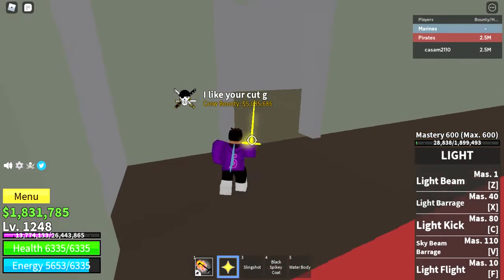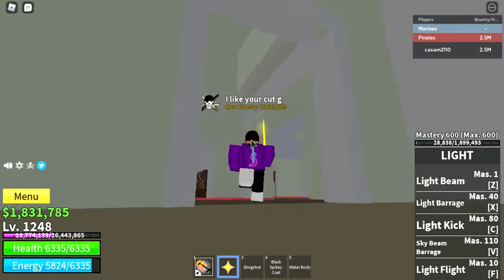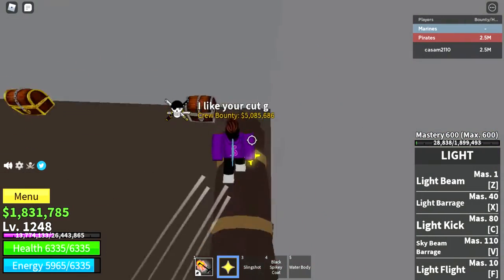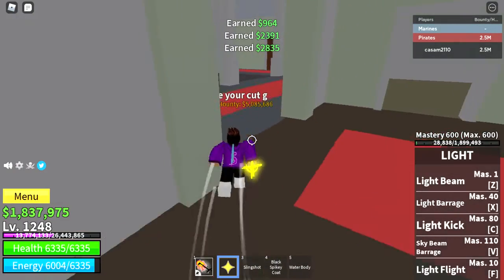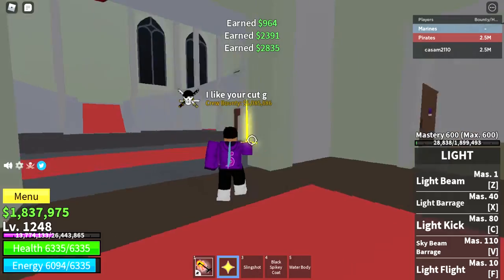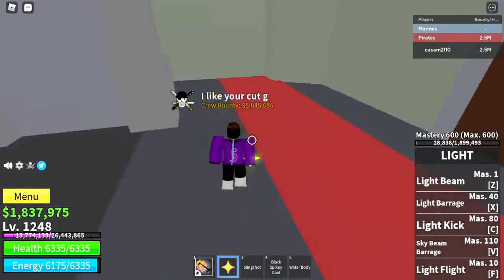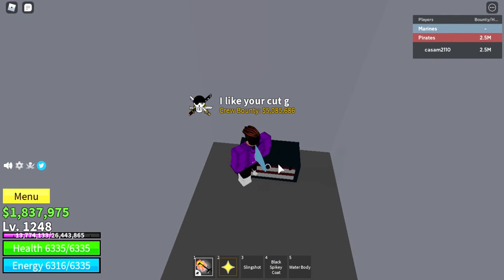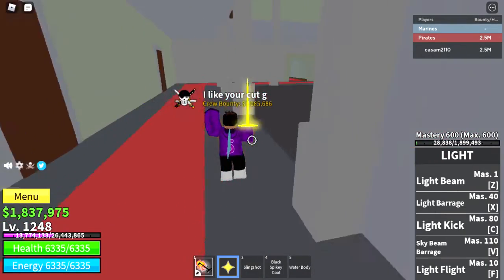There's a locked room here with a door. What you need to do is defeat the Ice Admiral until you get a Key. When you get a Key, you can choose to get the new sword — the Demon Slayer Sword. All you do is grab the key, click on it, and you get the sword. I don't have the sword yet.